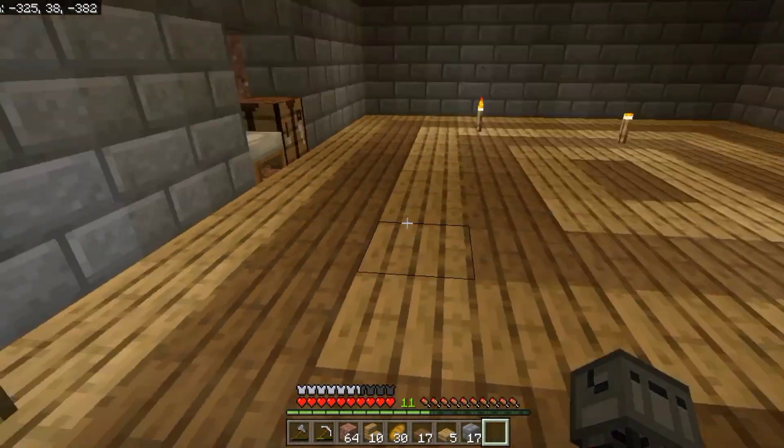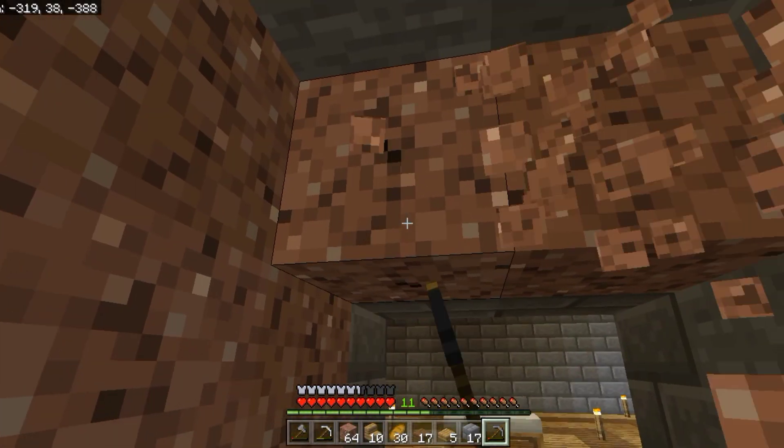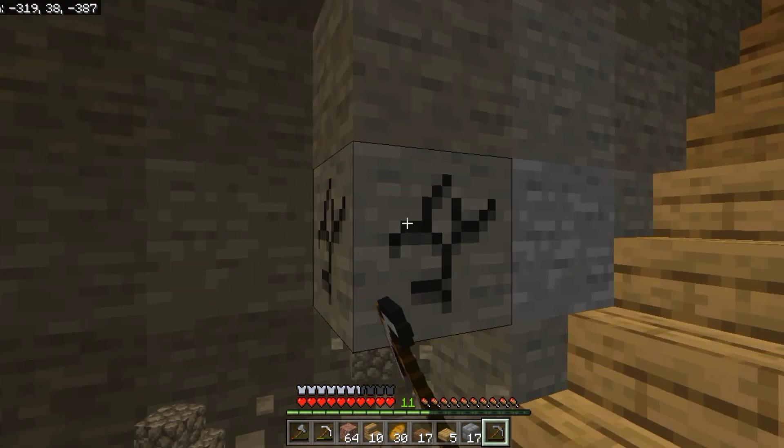The roof is also done. Now let's design the entrance.